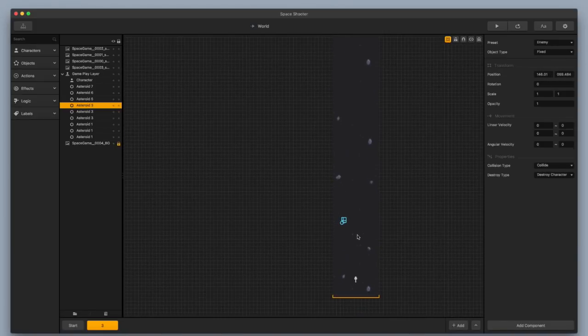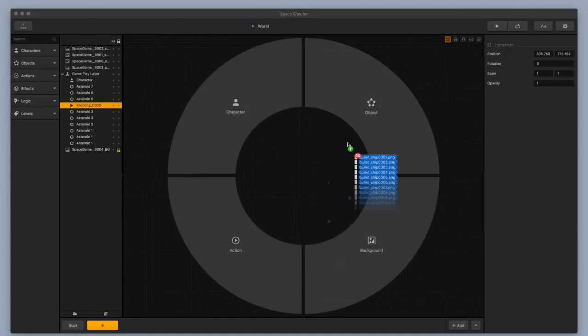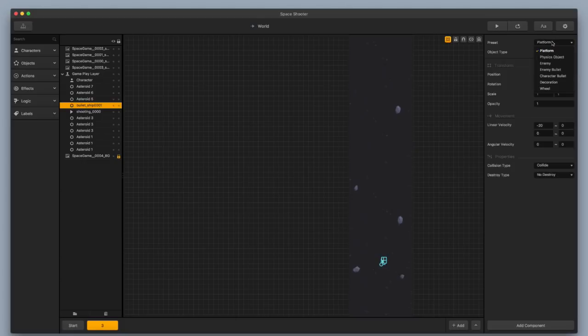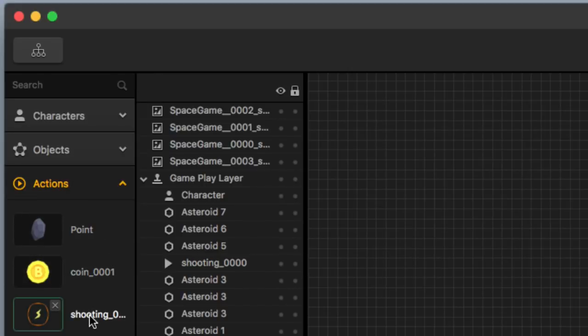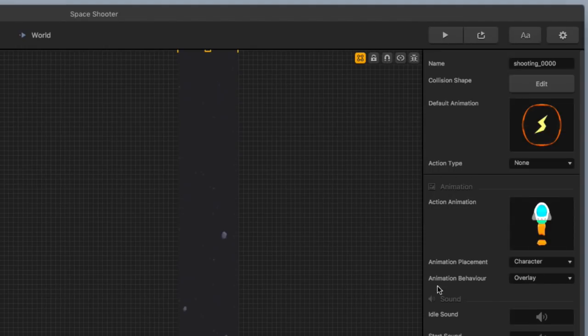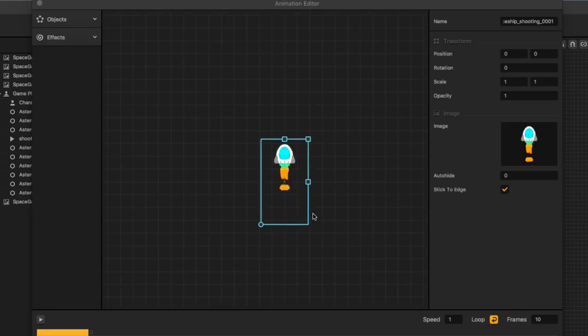First thing I'm going to do is put in a power-up near the bottom. I'll drag in my power-up as an action, re-center it, and that looks good. Next I'm going to drag in a character bullet and drag it in as an object. I'm going to take this little bullet and change the preset from platform to character bullet. Then I'll hit Command X to cut that bullet out. I'll go up to the top left, select my actions, click on my shooting power-up, and drag in my shooting animation for my action animation. I'll keep the animation placement over the character and the animation behavior as overlay, then click the edit button. This opens the animation editor window, and I'll hit Command V to paste in my little character bullet.